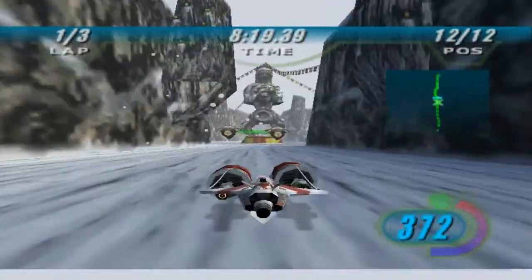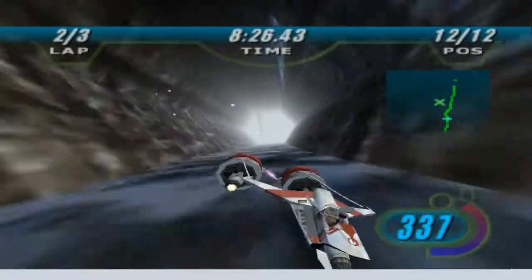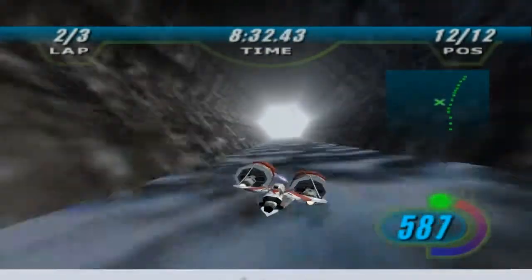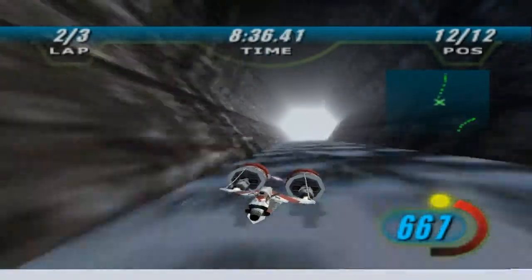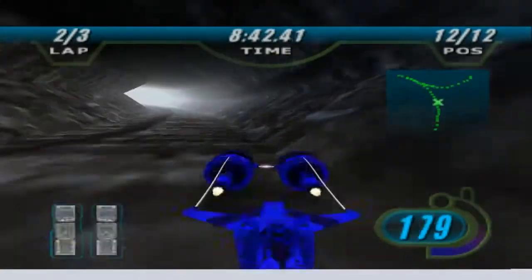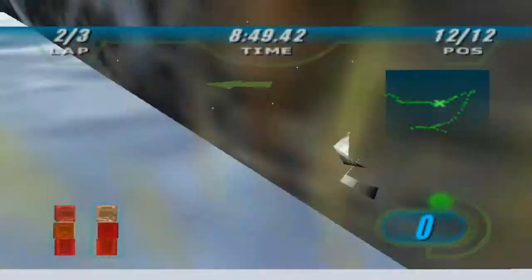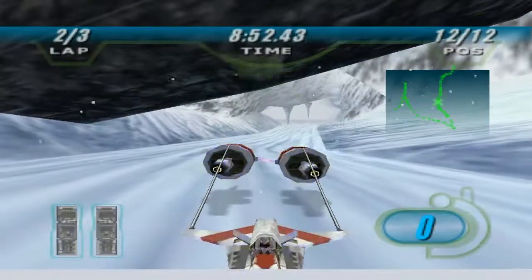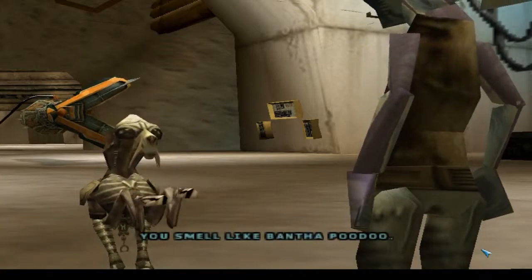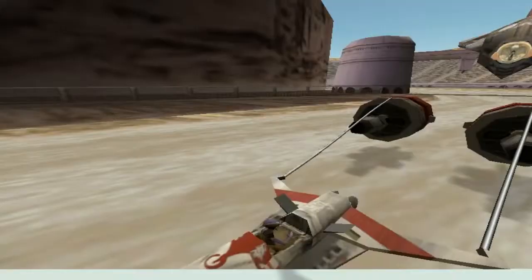When you are in the second lap and just have to finish — if you look left here you'll see this tent opened up. You can actually pass through it and this is a huge shortcut and a really fast one too. Just look at my speed! For some reason I exploded there, but the nice thing is you can actually go straight from here into this glitch.